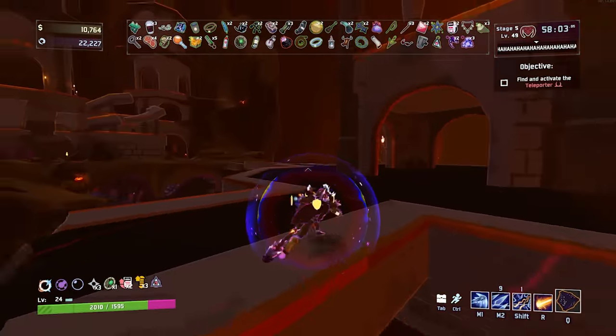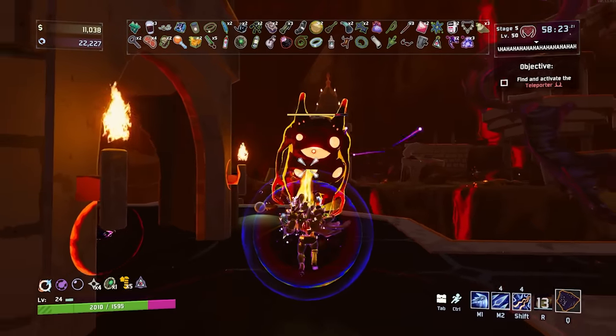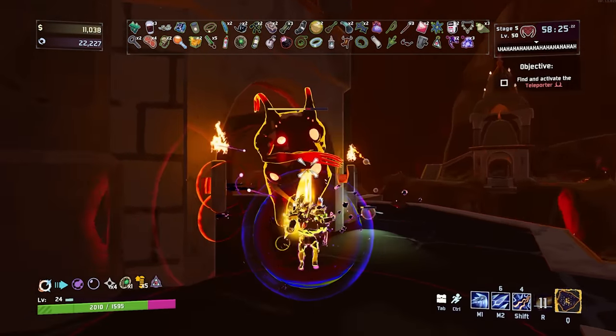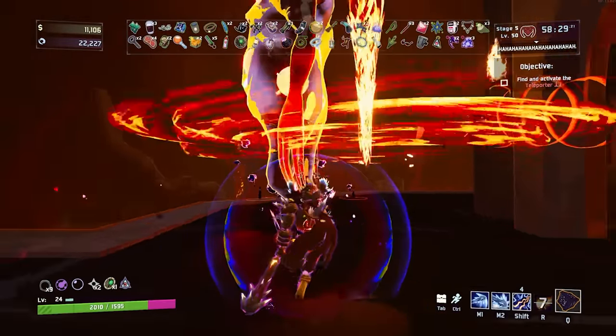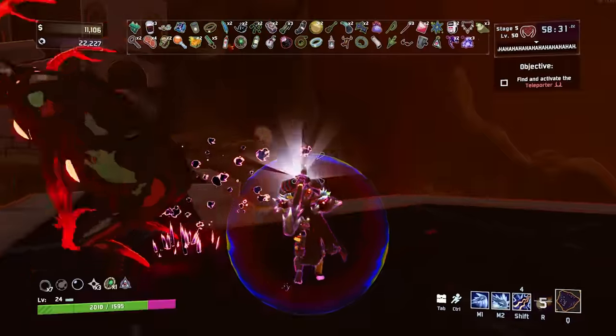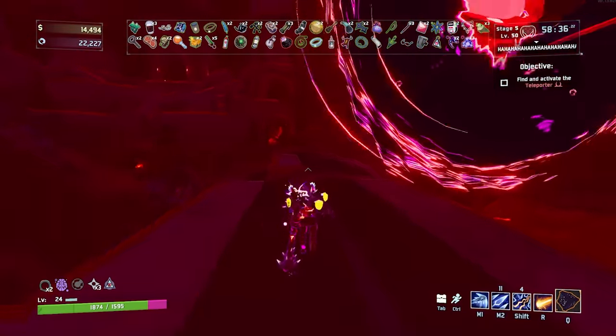Similar to Seeker and all the new DLC survivors, the key is cycling through your abilities. If you purely rely on one ability, you're going to feel weak. Get in close with your M1, hit with a charge attack, dash out, throw your spikes, charge up a laser attack, and rinse and repeat. Or just hold R and shoot your laser forever.